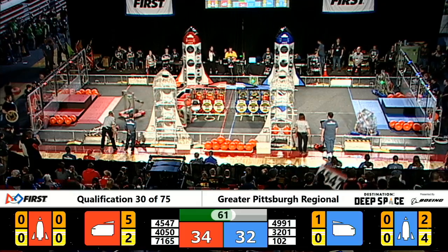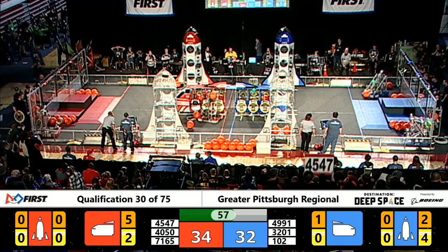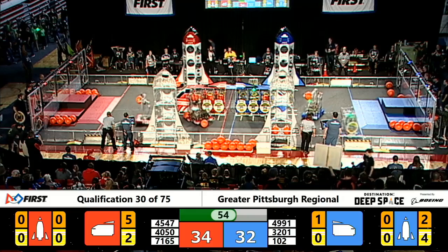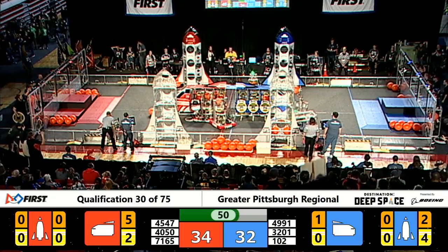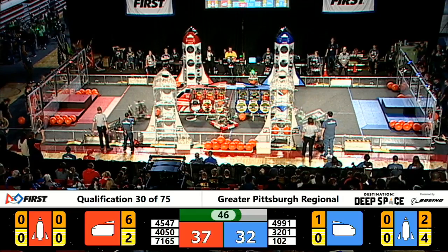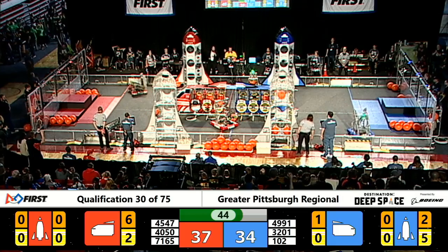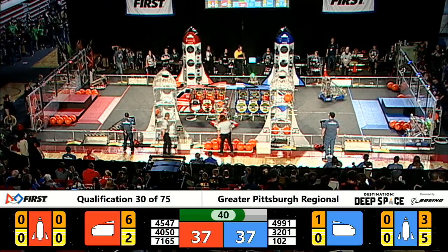Another hatch panel placed by Horsepower on the top row of that blue alliance rocket. They've got four more pieces of cargo to get on there if they want to pick up that ranking point. Here comes the Gearheads with some cargo and Horsepower with another hatch panel. 49-91 working the middle and 102 bringing it upstairs with that cargo.